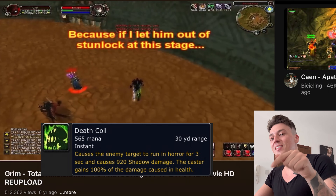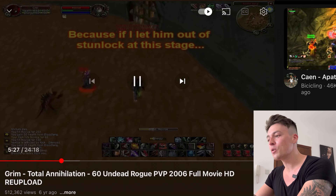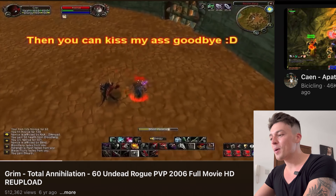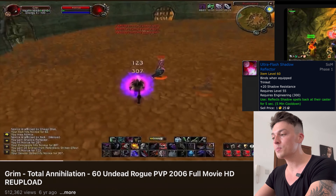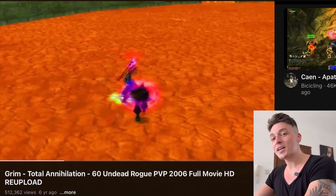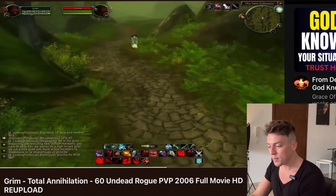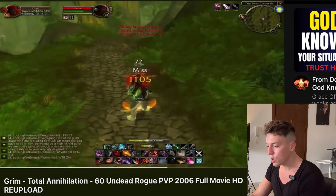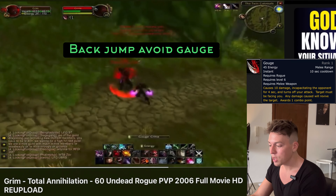He actually finishes the pet off — probably just has so much attack power — and then gets into a full blind. You have to blind the warlock after the first stun rotation because the warlock will be trying to hit the death coil key, which you'll see he does in a minute. But Grimm knows better and prepares for it. He opens with a cheap shot, kicks with improved kick, then pre-shadow reflects because he's predicting the death coil — and gets it. Really nice play from Grimm there.